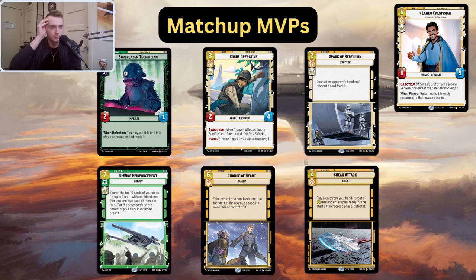Now let's look at the matchup MVPs. Lando's off to the side since we just talked about him. Super Laser Tech — it'll cost you five in this matchup. It just works great. It counters Power of the Dark Side perfectly. If you have a Super Laser Tech out there, it destroys their Power of the Dark Side, which in my opinion is one of the best cards in the blue control decks, the Iden decks. It just nullifies that card.